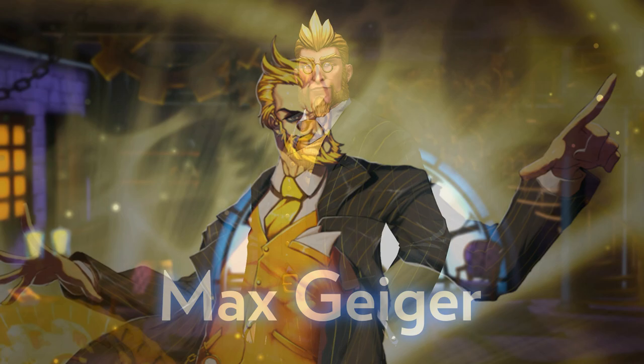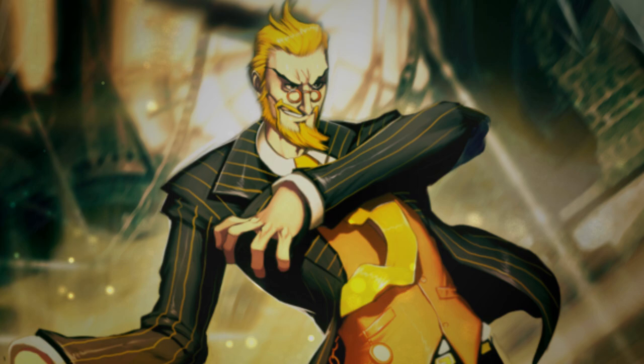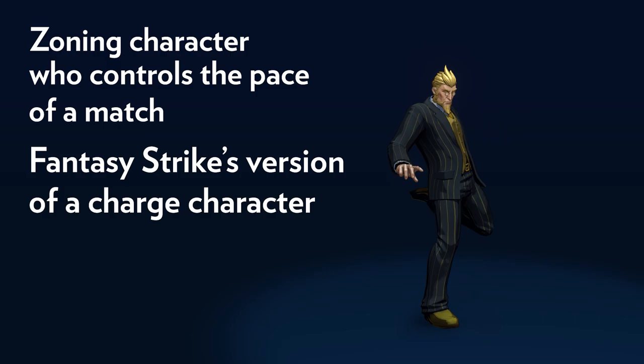Max Geiger is a watchmaker, scientist, and logical thinker. His particular interest lies in the study of time and whether it can be altered or even controlled. Geiger is a zoning character who can control the pace of a match.